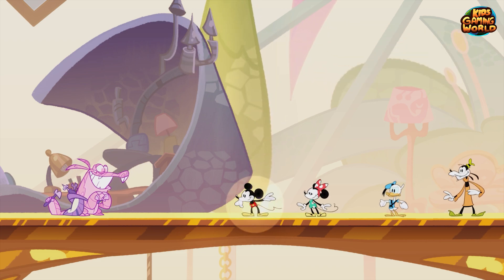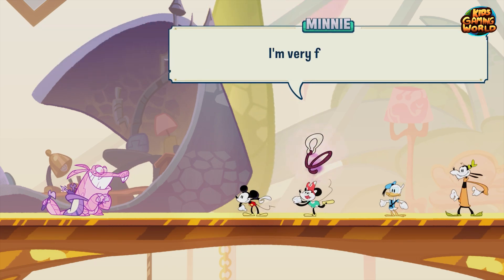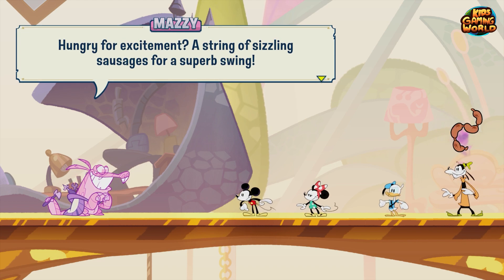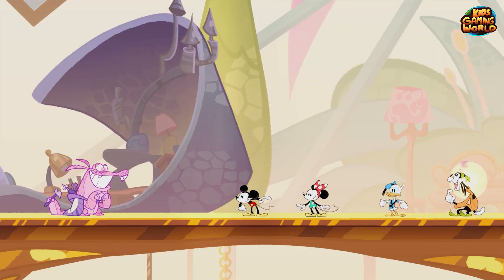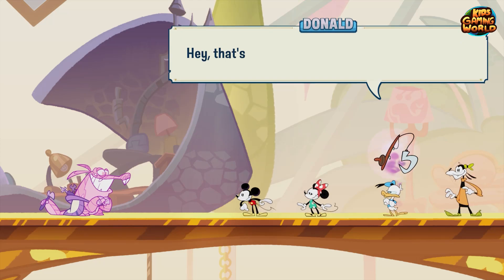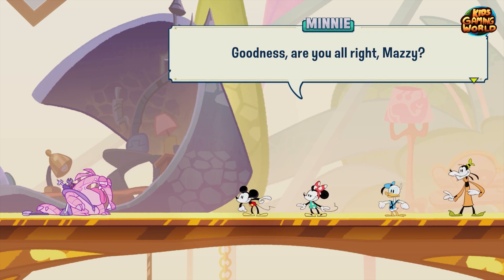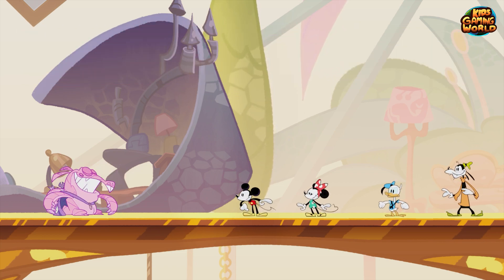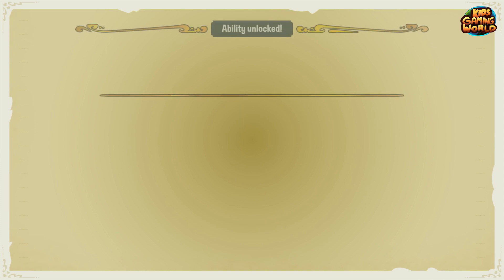Let's see what Mini gets — Mini, our happy heroine, gets a quality carabiner to swing into an adventure. Very fond of that! And Goofy: hungry for excitement, a string of sizzling sausages — so he's gonna use hot links to get across spaces, that's nice. And for Donald: swing through the air with the finesse of a fishing rod — he'll be a flying fly fisherman! Mazzy seems drained. Rest up Mazzy — at least he never overstays his welcome. Mazzy is very practical.